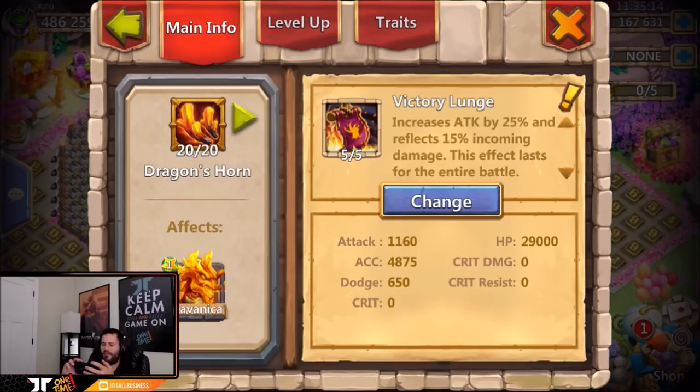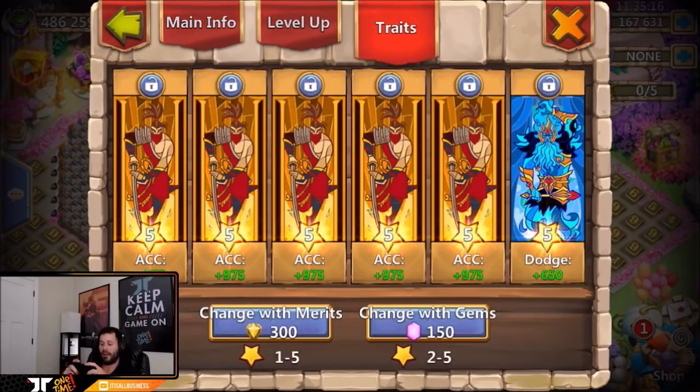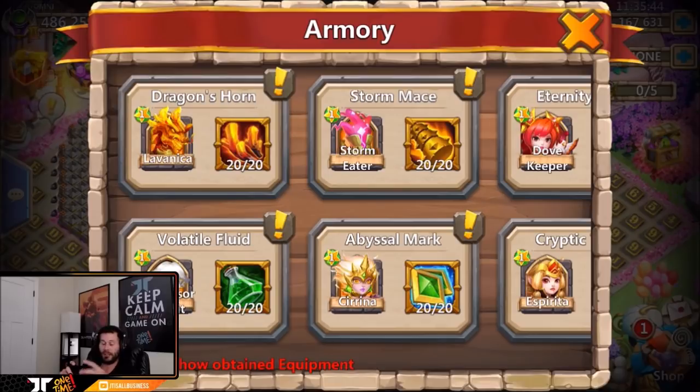We have five of five victory lunge on Levanica, and he fully stacked accuracy on his Levanica. That is really interesting — I like the idea, especially since everybody's stacking dodge right now and the best way to get around that is to stack accuracy. On some heroes accuracy is definitely the way to go, no doubt about that.